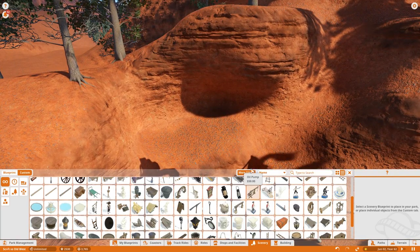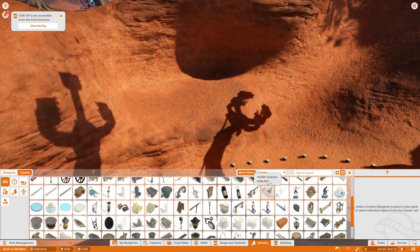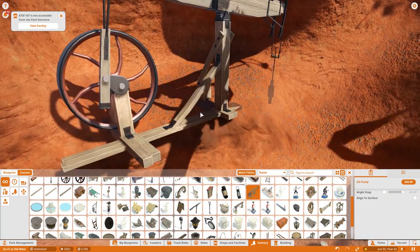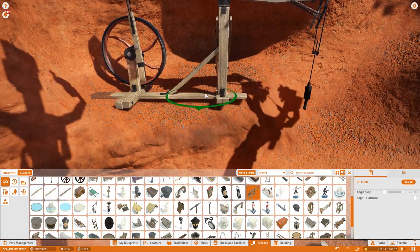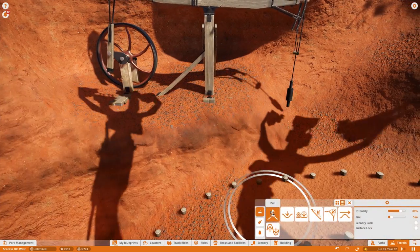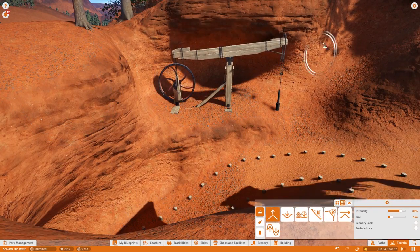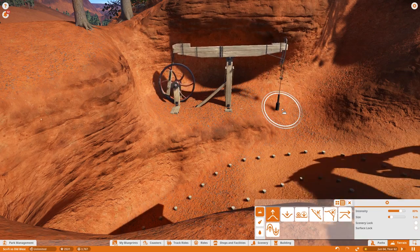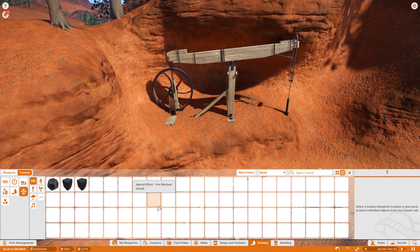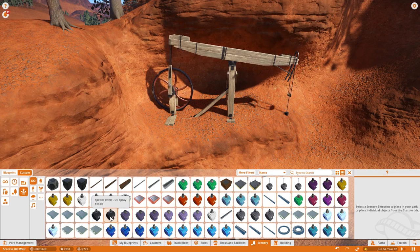Finding the oil pump — there it is. I'm going to stick it into the ground just ever so slightly, give it a couple of little pushes and pulls for more dimension — looking very nice. Next, jumping into scenery to find the special effects for oil. It's smoke and oil spray. I'm not going to go with the big plume yet — I have plans for the plume, but this isn't plume time. Sticking this right in there and lining it up just right.